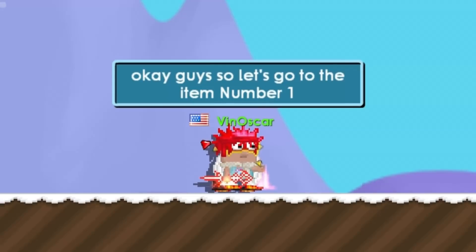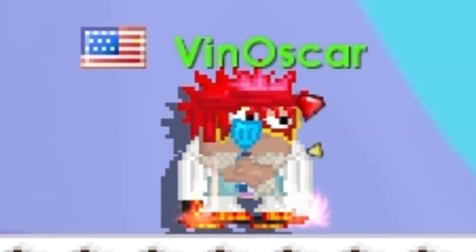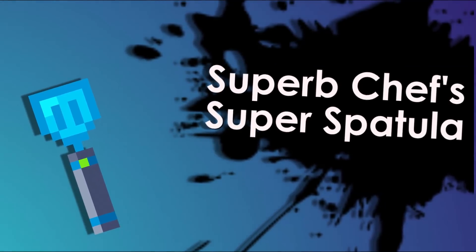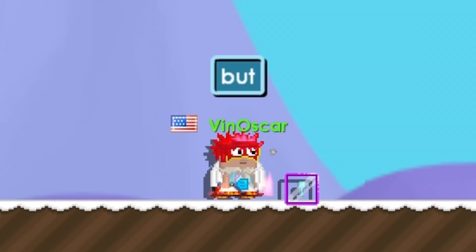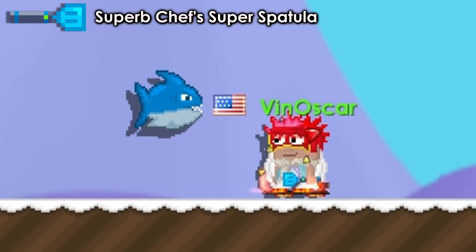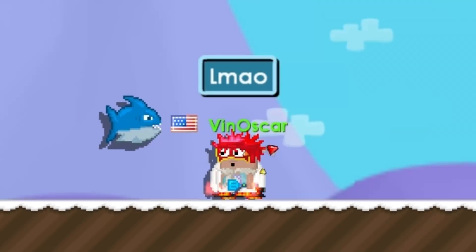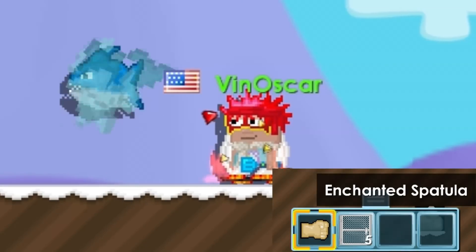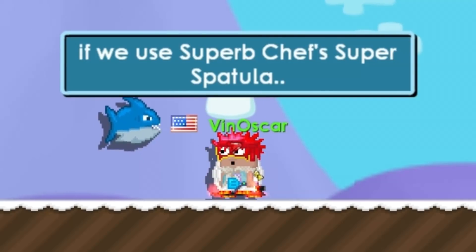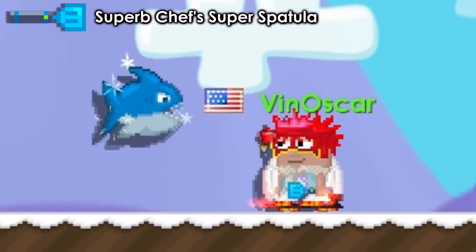Item number one — it's the same as the enchanted Spatula but this one is permanent. If we use the enchanted Spatula we can only use it once, but if we use the Super Arm Chef's Super Spatula, we can use it as much as we want.